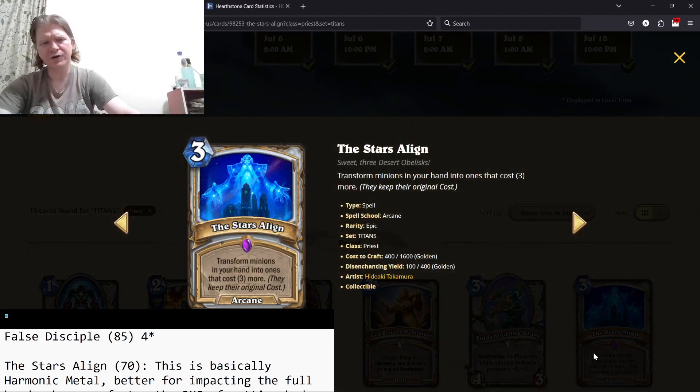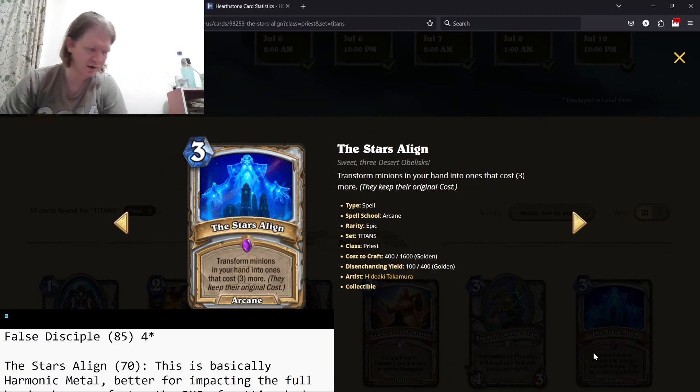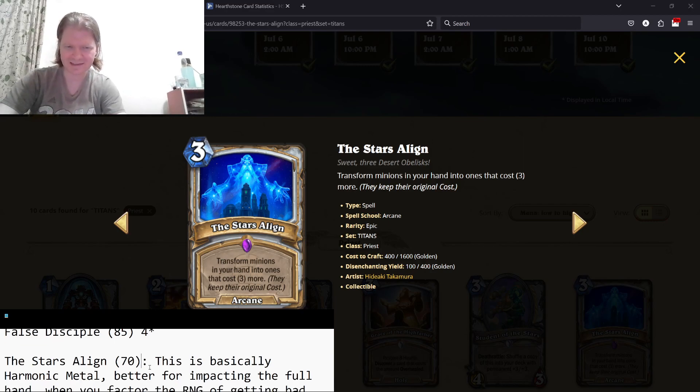The Stars Align — transform minions in your deck into ones that cost three more. They keep their original cost. It's like Harmonic Metal, only it can affect more than four minions. A random one that costs three more is going to be on average about plus two, plus two worth of stats when you factor in how things scale and low-rolling. Three stars — there's an easy analog for that.